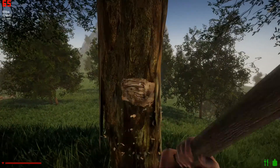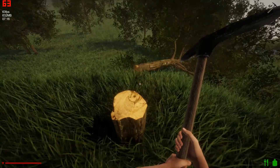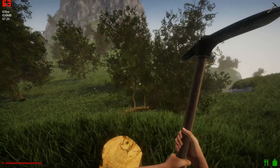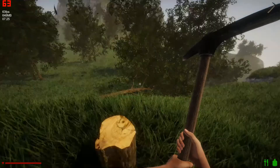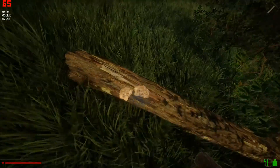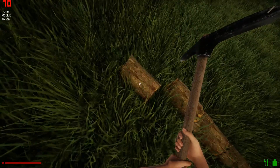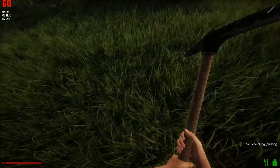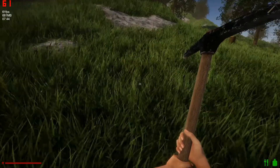Oh yeah, look at that! That reminds me of Farm Sim — that's what used to happen when you'd knock down trees on hills. There we go. I believe it should be F to pick up logs. So I can at least pick up some logs. Did it drop any saplings or stuff? No, not like the old one.